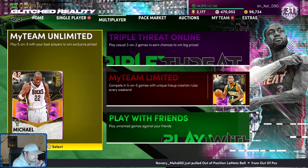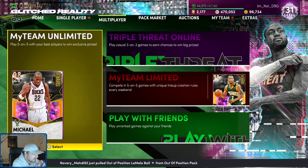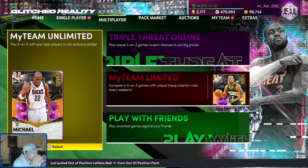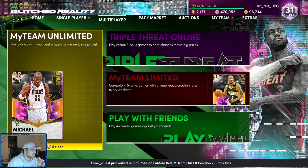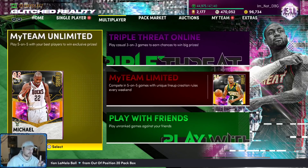The Triple Threat Offline rewards have been god-tier — all of them. Sloan, Ferry, Owe, Kermit, Terry, Beck, Embry, Malone, Chuck Person, Buck Williams. The only bad one we've had all year was Dave Bing who came out in October or maybe September. It's unbelievably crazy how good these rewards are and they're some of the best cards in the game.